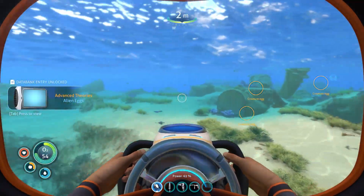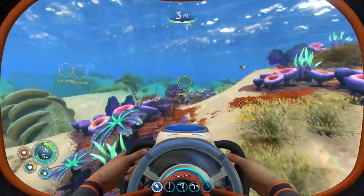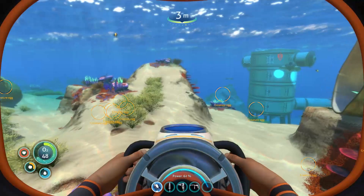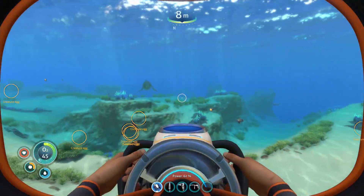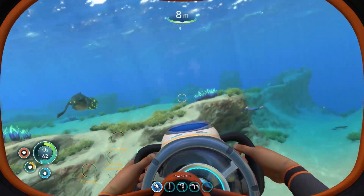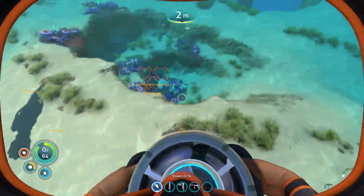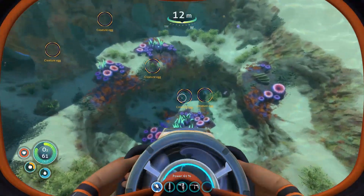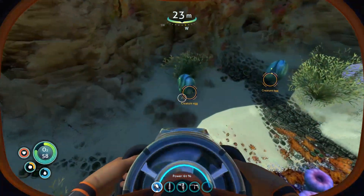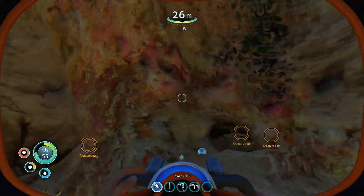If we go around the safe shallows, you'll find a gasopod pack roaming around in the general area of zero point. There's one. I find the one that circles the crater here near zero point in all my saves almost always has a couple of eggs. So one gasopod, two gasopods.